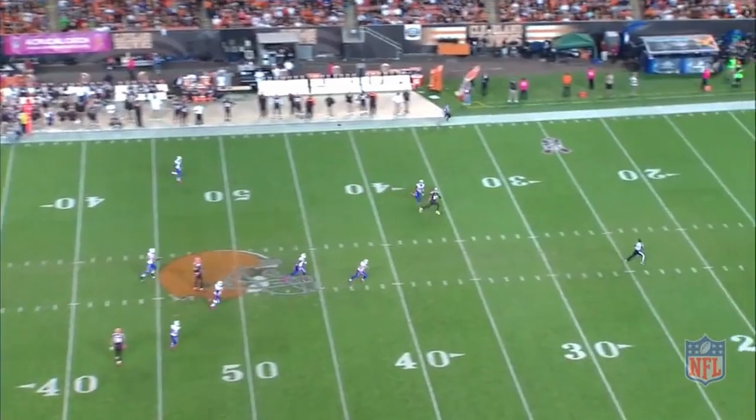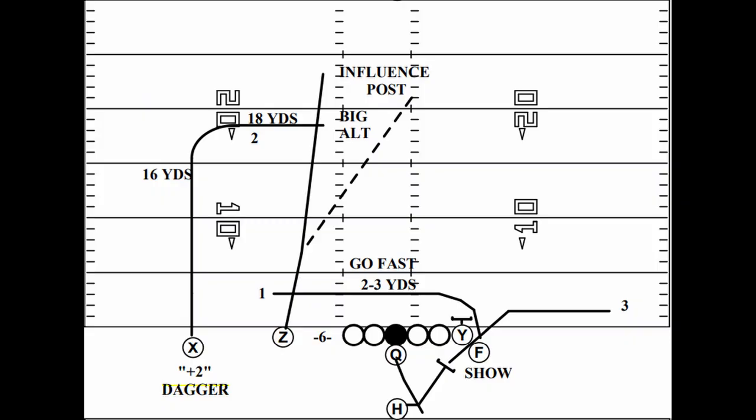The dagger concept is used mainly at the college and NFL levels, but offers an opportunity for offenses to get chunk yardage against any coverage. It gives a clear read for the quarterback and uses a high-low spacing concept to exploit linebackers in coverage.